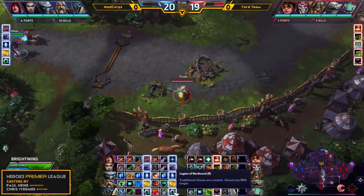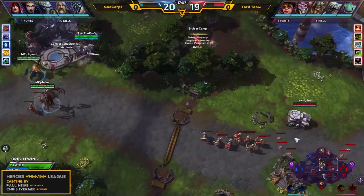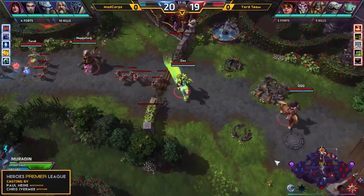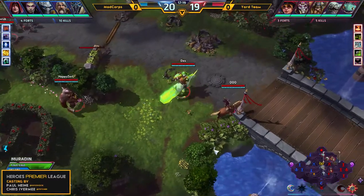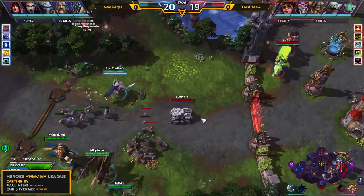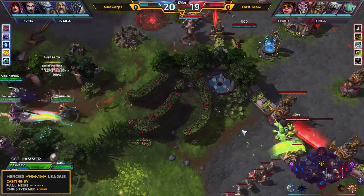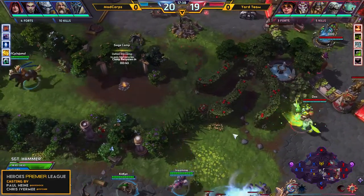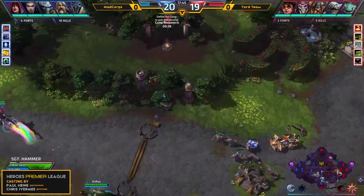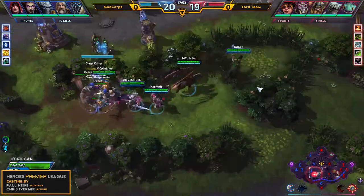Mad Corpse moving as a team — they really want to force this teamfight now that level 20 is hit. The upgraded Ultralisk has been taken by Kerrigan, Boltstorm by Valla, Twilight Archon by Tassadar, Divine Hurricane by Uther. The Arthas takes the ult upgrade — Legion of Northrend. Yachty's team is almost half a level to go for level 20, so they won't really engage in a teamfight before then. Instead, just trying to dodge and prevent any teamfighting. Mad Corpse are grabbing all the Mercenaries.